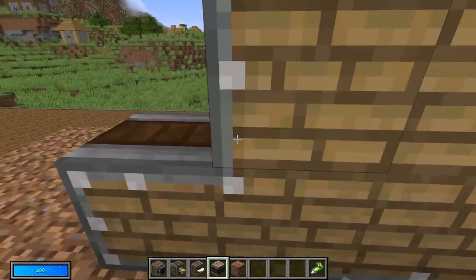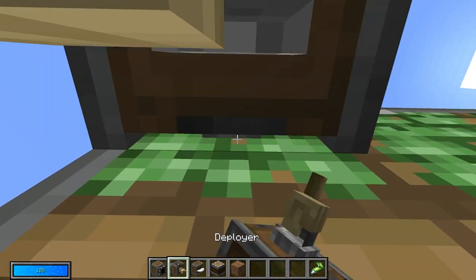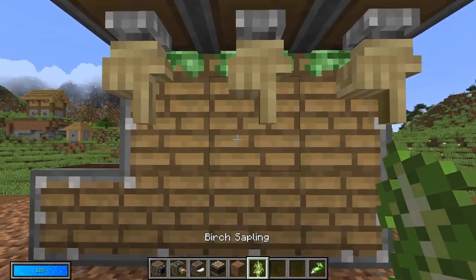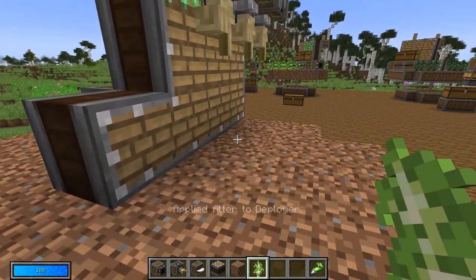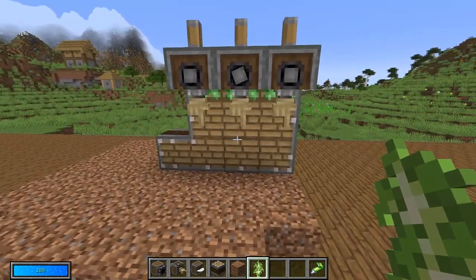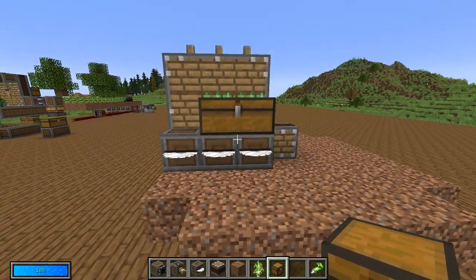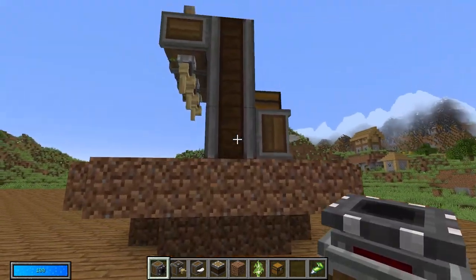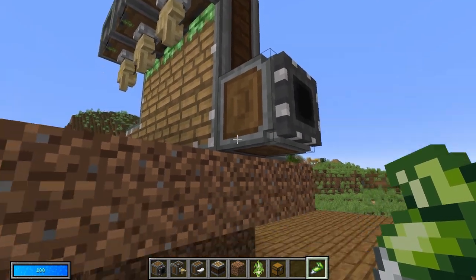Next, come over here and build up two blocks. Glue your linear chassis here and place your deployers facing downwards into the block. Then take whatever sapling you want to farm and place them into the filter slots — I'm going to do birch just to show it'll work with oak or whatever tree you want. Next, put a chest somewhere on this machine — I'll use a double chest, but you could use whatever chests you want. Then take your portable storage interface, make sure to right-click it on the machine, and very much make sure to super glue it onto the machine.